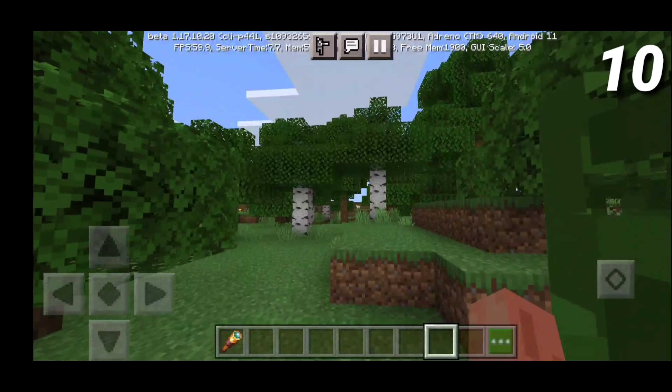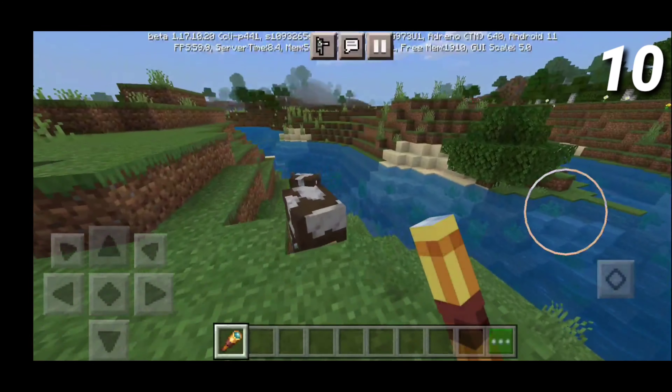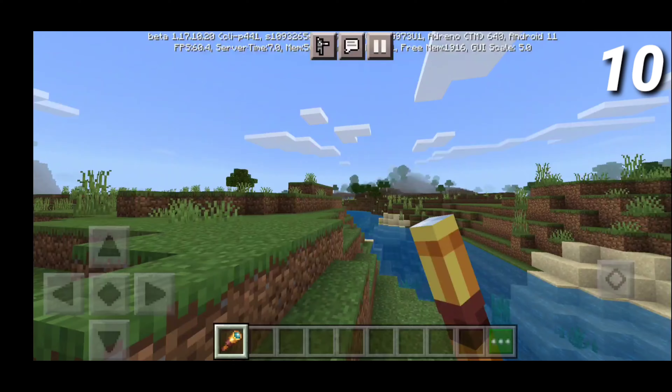Without a doubt, the spyglass has to be one of my favorite features in Minecraft 1.17 because it's basically Optifine zoom in MCPE, and this would be incredibly useful in not only regular survival but also in minigames as well. Hopefully they add this in like Hive Skywars. But anyways, that's pretty much it for the number 10 spot.